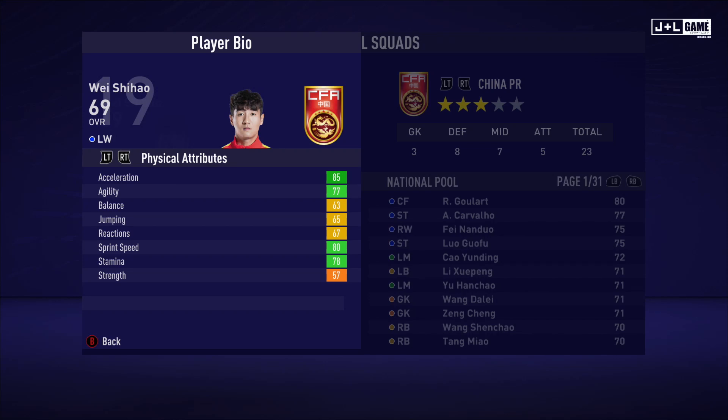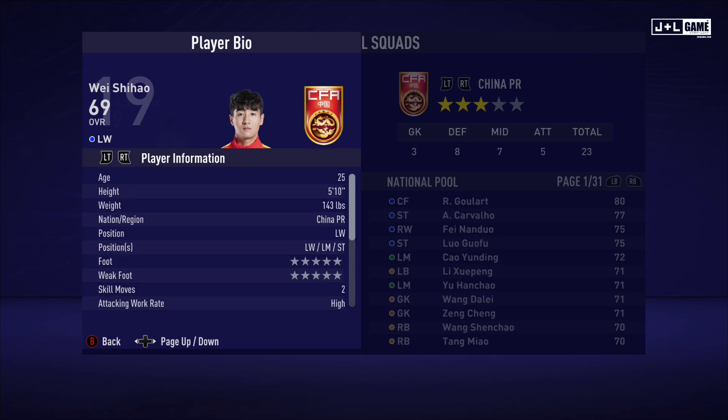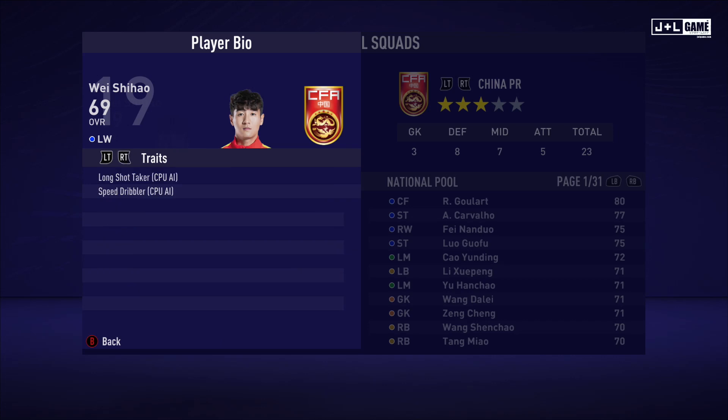Next up is Wei Shihao. His physical attributes range from yellow to green with one orange stat. His mental attributes could be better, a little bit lacking. His skill attributes are mostly yellow — this guy could have better stats but it's not too bad, especially for a 69 overall average. Here is his player information and his traits — two traits available.